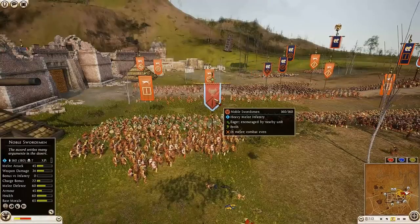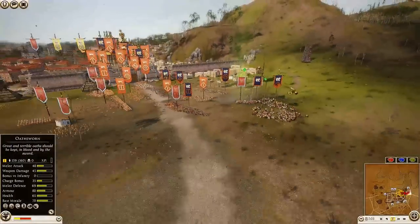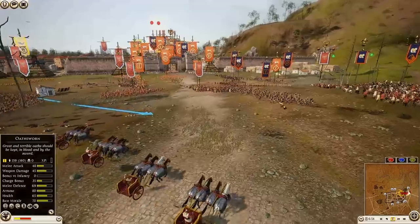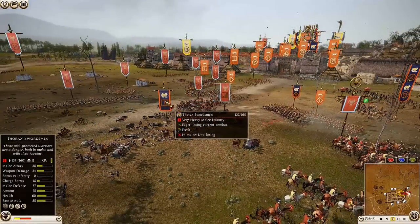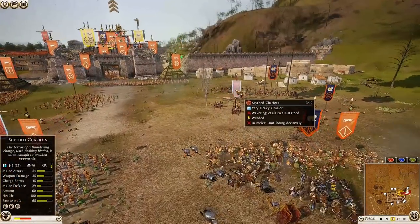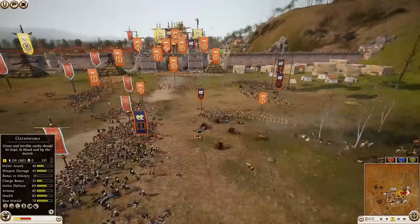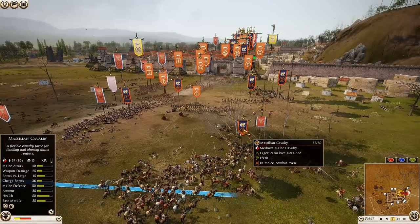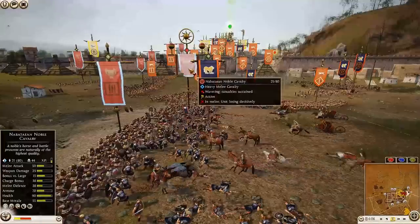Noble Swordsmen are taking on Mercenary Samnite Warriors — a pretty tough fight, 45 armor for the Nobles versus 95 for the Samnites. The Nabatean general charges in against both units of Massilian Cavalry. The Scythe Chariot is on the move — and it's got an opportunity! The chariot moves in, getting hit by full javelin volleys from the Thorax — four chariots killed right off the bat. But the chariot keeps going, making it through. Down to six, five, four, three — and the chariots are gone. 118 kills before that.